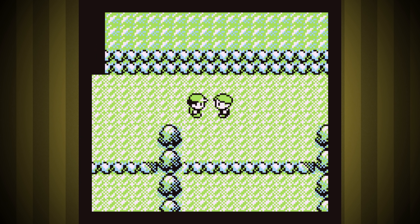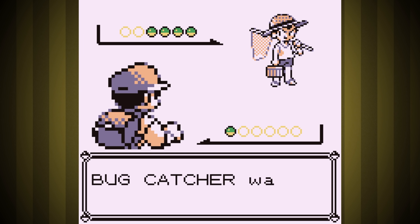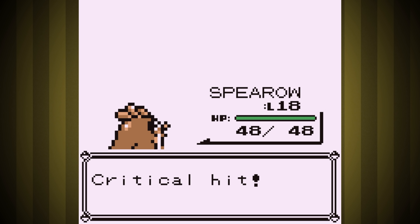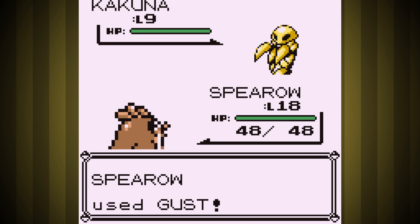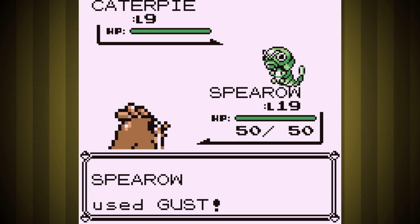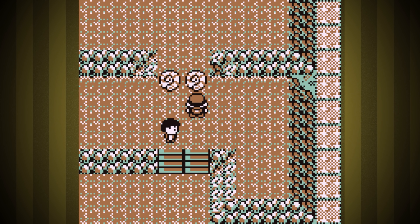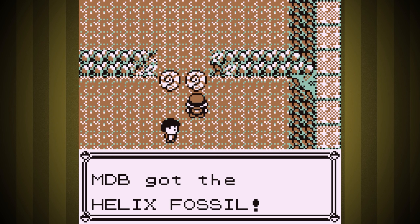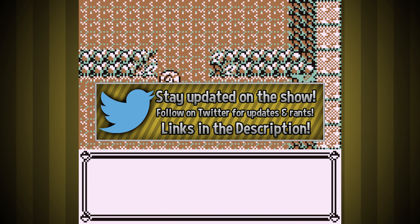The trainers on the way to Mount Moon are extra annoying because we rarely one-shot them and they poison us all the time, but I need every last bit of experience before moving on. The grinding after Celadon is pretty terrible if you can't beat your rival yet, so let's get the levels early. On our way, I took the Helix Fossil — I knew you'd all ask.